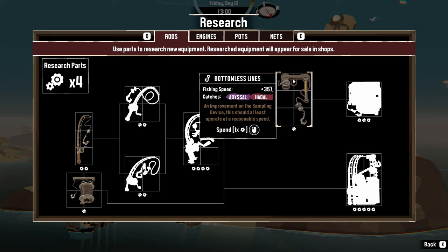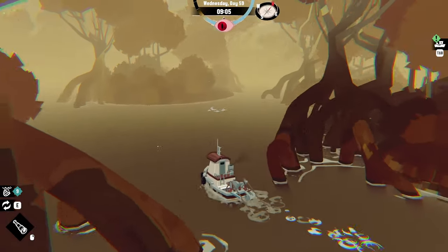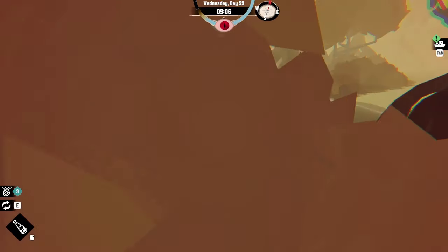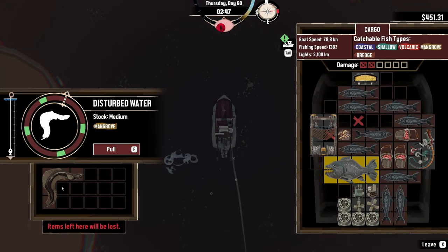The selection of available research is large and might be a bit overwhelming at the beginning. That's why I'll give you a brief insight into what you should focus on when researching. The first thing you always need to keep in mind is that you will need specific fishing rods to catch fish in new areas, so you should plan ahead and unlock them early or just save a few research parts for when you need them.